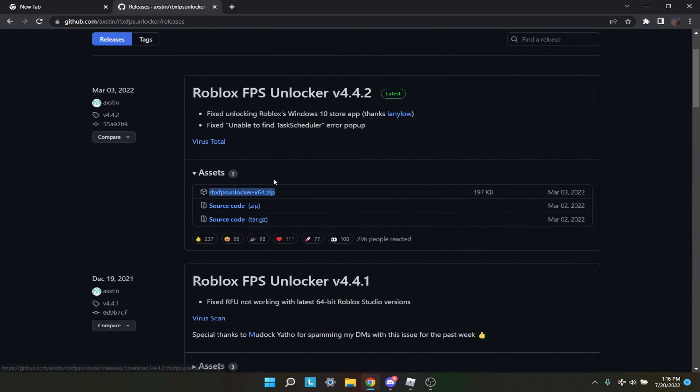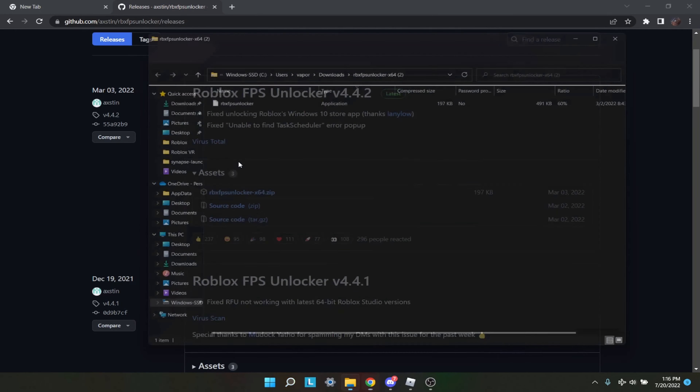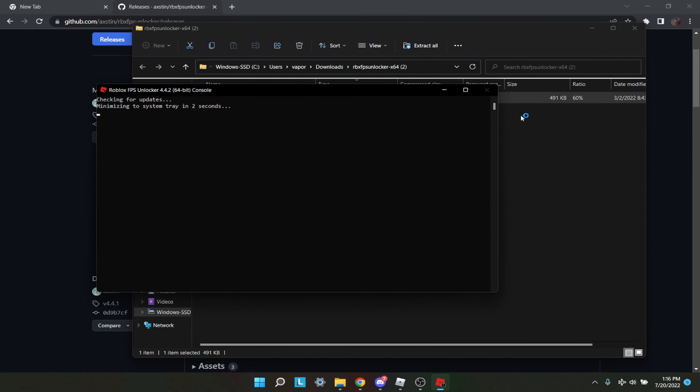Scroll down and click the download link — it's going to make you download an application. When it downloads, type in 'rbx,' click it, and then just run the application.